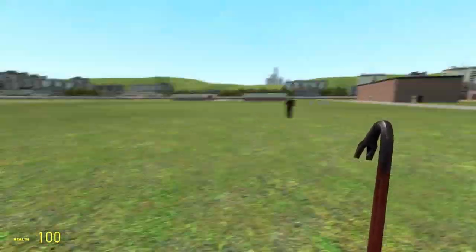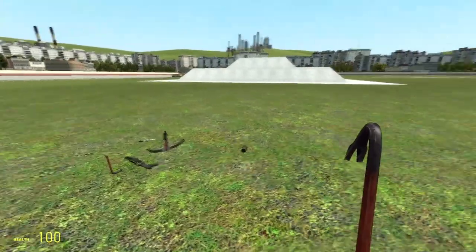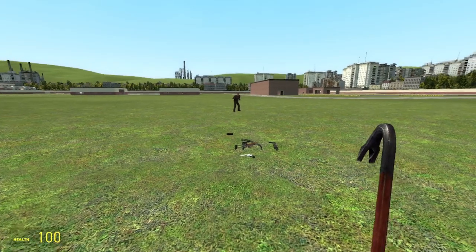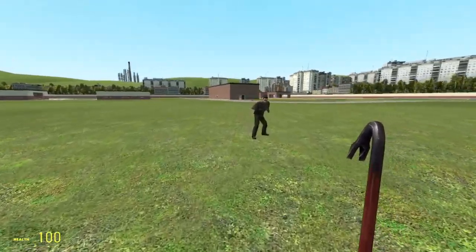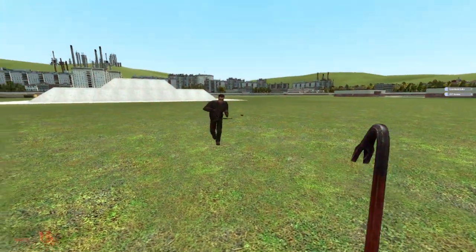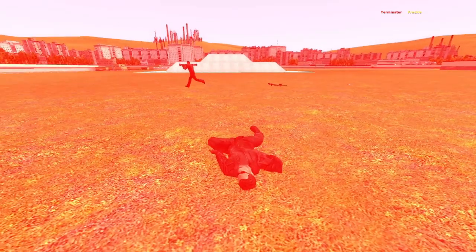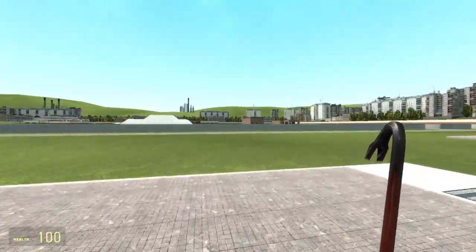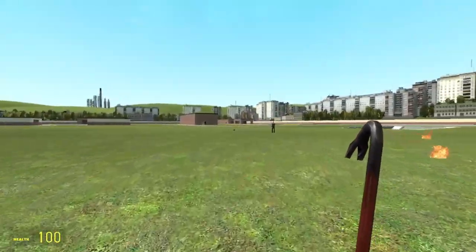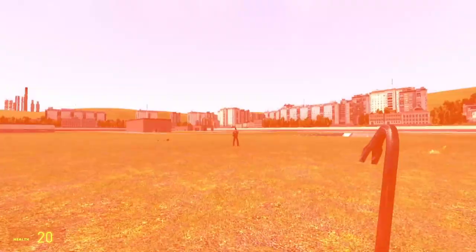Let's make him walk over here — come on Arnold, let's go for a walk. If everything goes correctly, he should be able to pick up weapons. Come on buddy — oh god, he picked up my rocket, and he actually fires it as well. That's the bad thing.